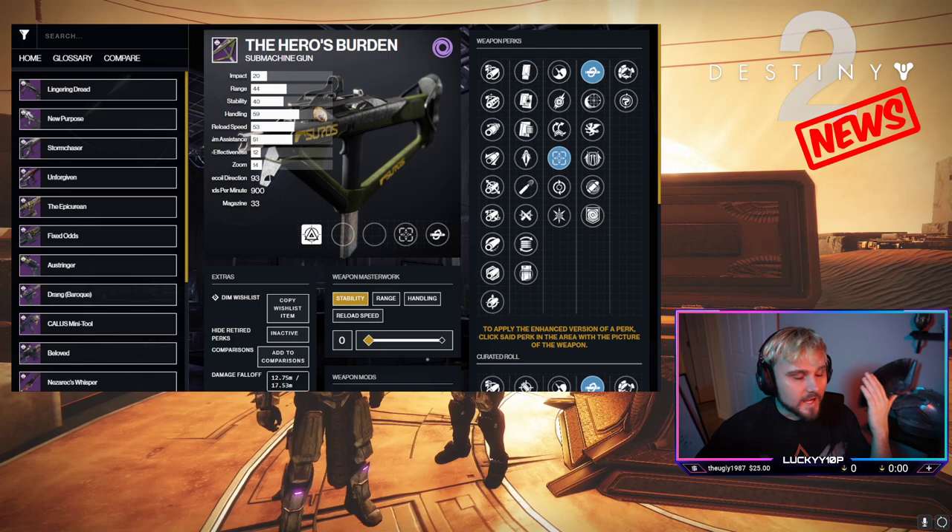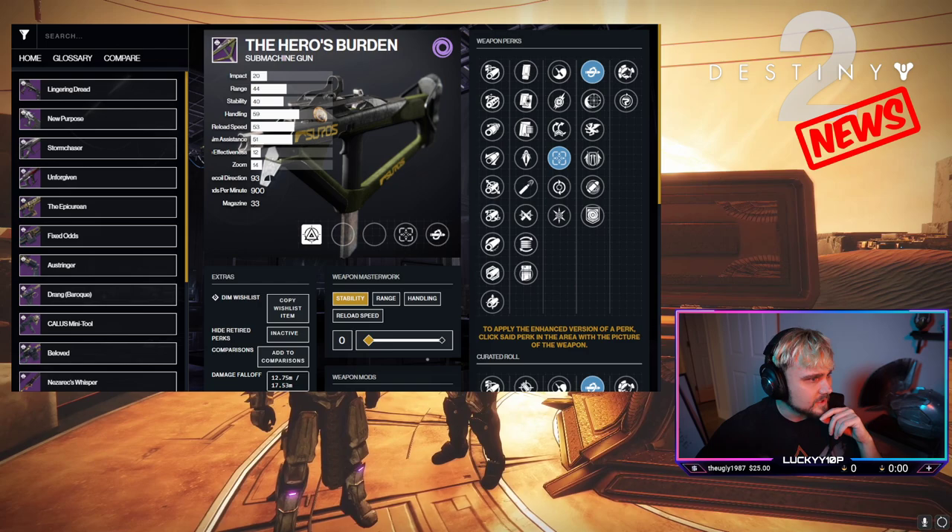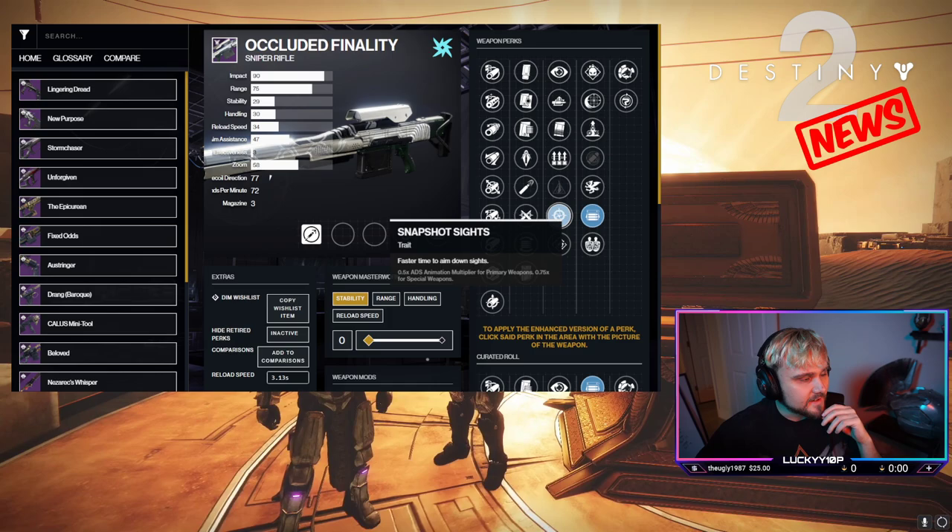Next up, the Hero's Burden SMG. You can get tunnel vision and kill clip — it's a 900 RPM and nothing's wrong with it. I personally think the Funnel Web is better, but this is a pretty cool roll with tunnel vision and kill clip. It might be worth keeping in the vault.